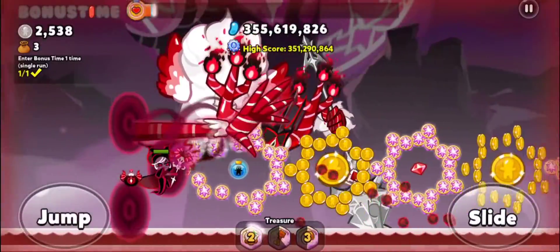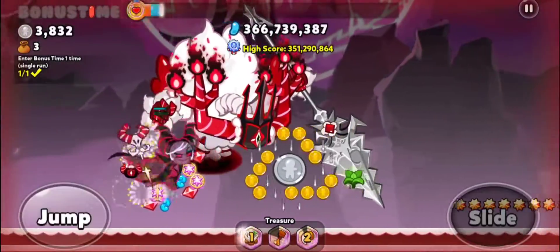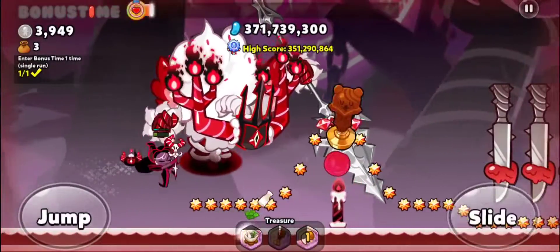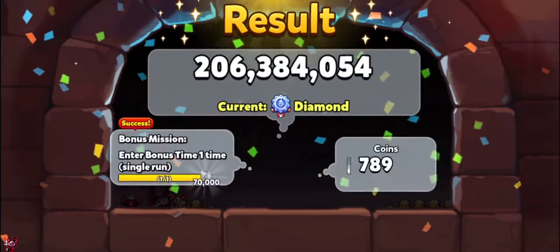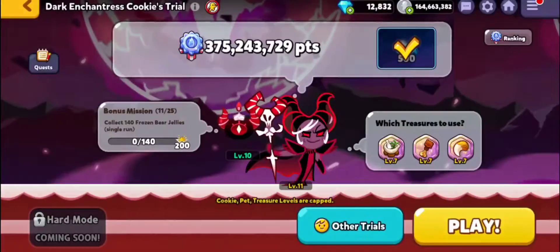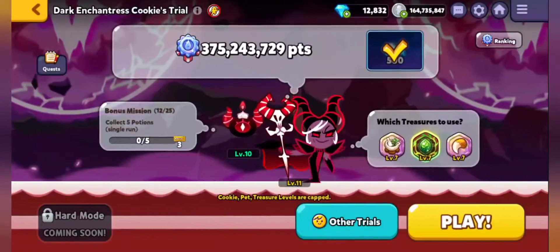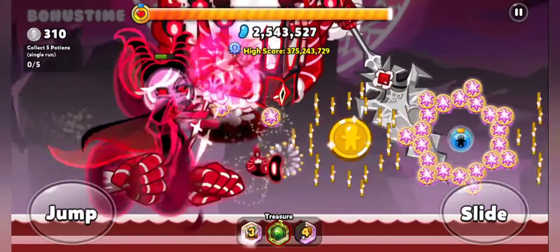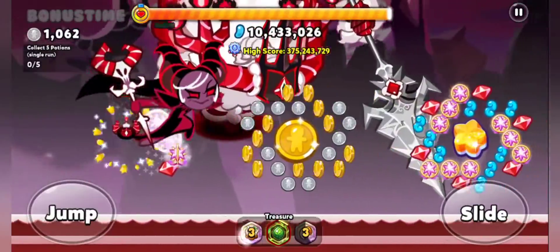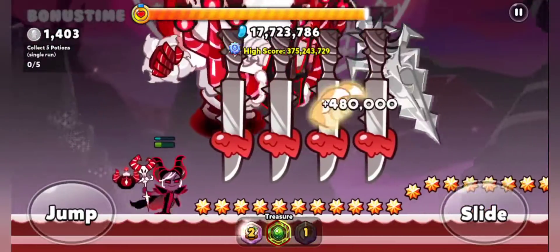For viewers who haven't played this game: the affection system affects the points we get during a run. The way we raise it to the maximum level of 1000 affection points is to use that cookie to run — that's why it's called Cookie Run. I also just noticed we reached a brand new high score in this trial without legendary treasures! Now let's move on to the legendary treasures attempt.